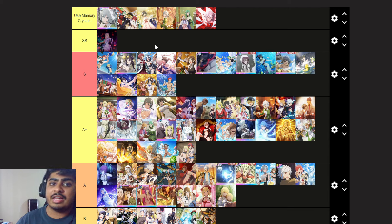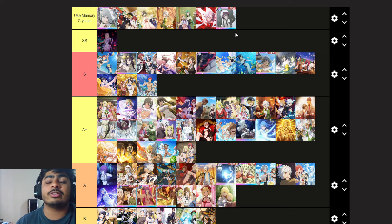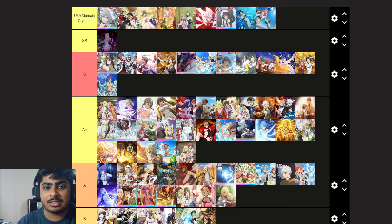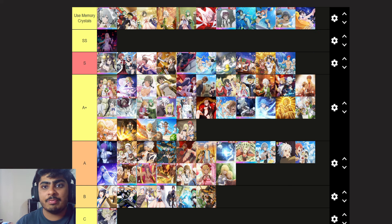The scene cards I'd definitely recommend using memory crystals on: Miss Supporter is fantastic for arena — if they ever add a familiar mode with arena, this scene card is going to be absolutely insane. You're getting like a 60% boost for the first 30 seconds, which is ridiculous. I'd also boost all of these up as well eventually.